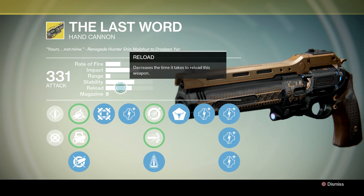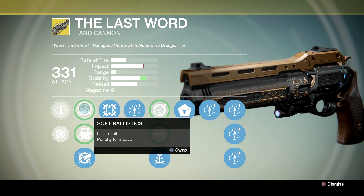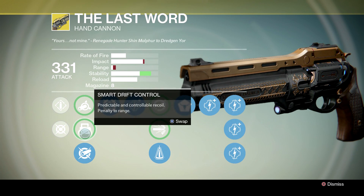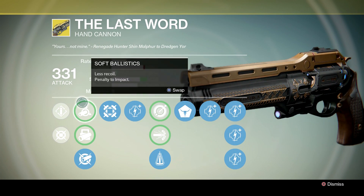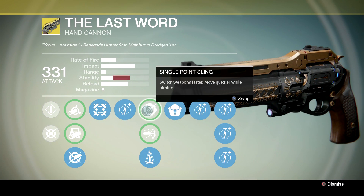Let's start by taking a look at the Last Word. For the perks, I use the very last one, and the reason is because it gives you the best impact — the most awesome impact. It reduces your stability, which we'll talk about fixing later, but it gives you the highest impact, which is what you want. More impact means fewer bullets to kill people, and killing people fast is always good.